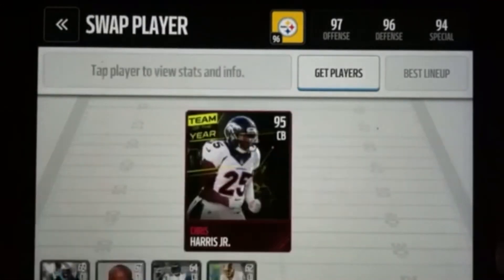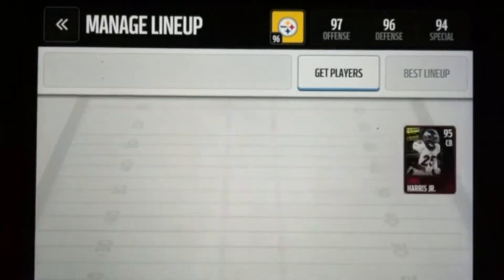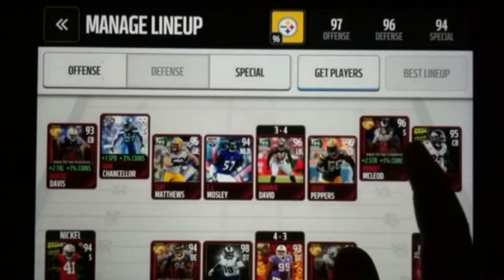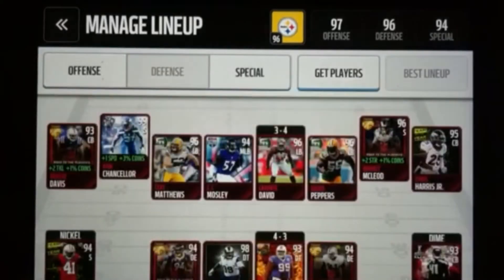I also got 95 corner Chris Harris Jr. for 175k. And I did the Rams MVP — well, I bought him, and then he boosted up to a 96 because I have the Aaron Donald. So now I'm a 96 overall.